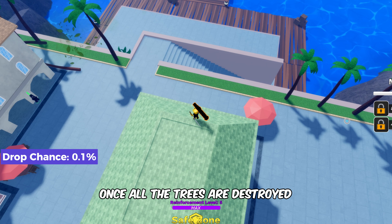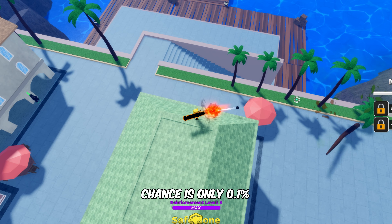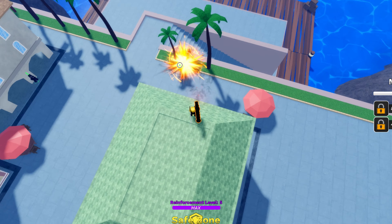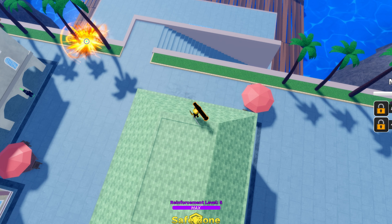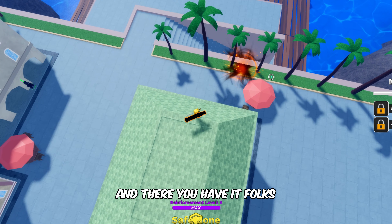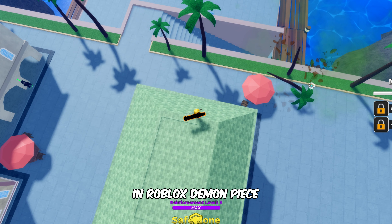Once all the trees are destroyed, you might get this sword as its drop chance is only 0.1 percent. And there you have it — now you know the fastest method to obtain the Forest Nymphs in Roblox Demon Piece.